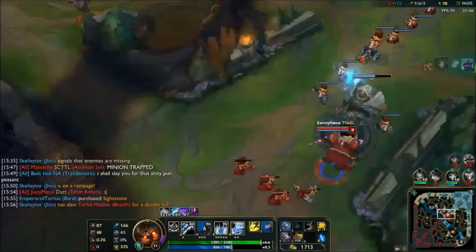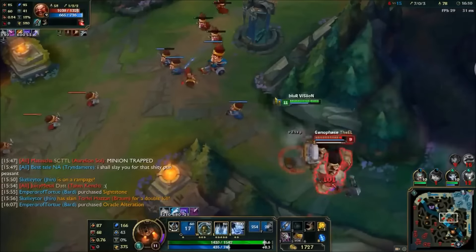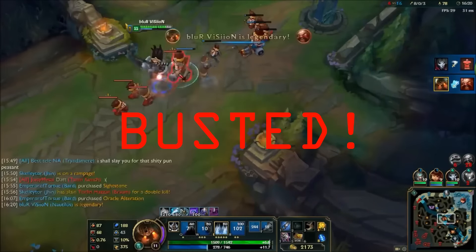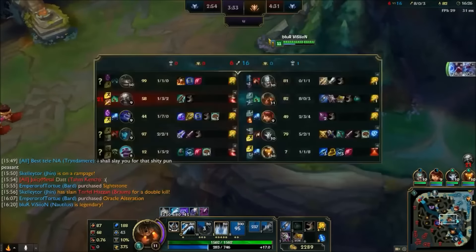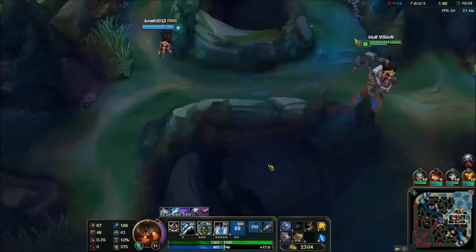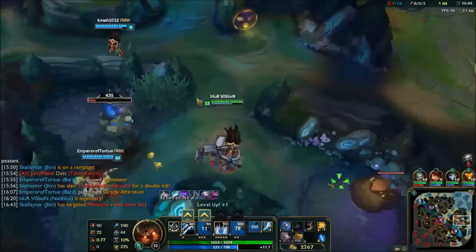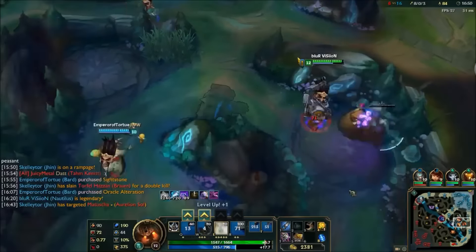If I can 1v1 full combo and kill Gragas, full AP Nautilus is busted - let's test it out. Let's go, got the red! Nautilus is busted, let's go. Holy shit, that's so much damage! I'm gonna give Andy this blue, but so far I'm 8-0-3. This is so much fun.